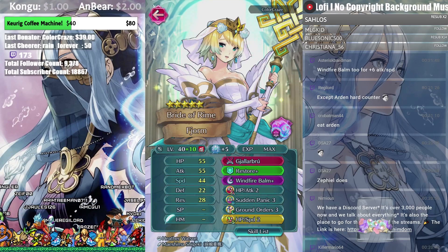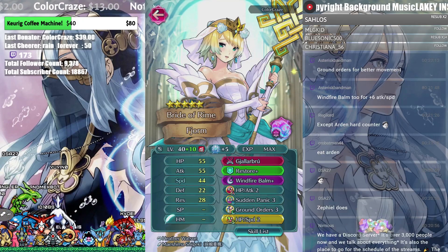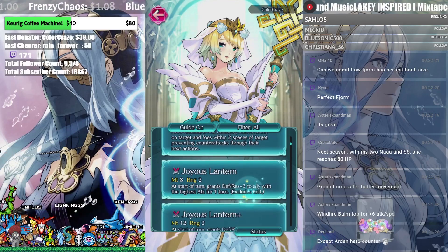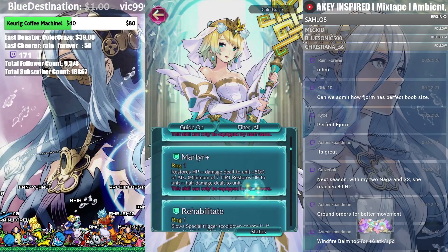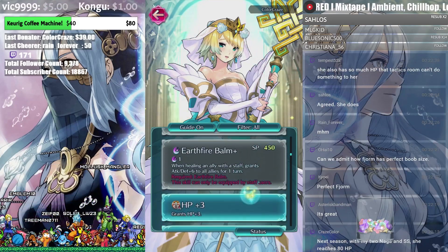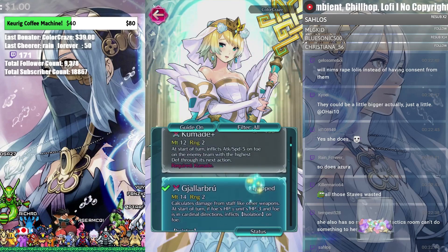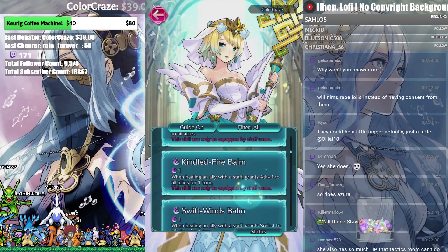Ground Orders — so you can move around really easily. I really like this Fjorm a lot. You basically said everything there is to say. The only thing — she does get plus five defense and HP from being with Naga. Even with that, Sudden Panic is really good. If you're using her for just support this is perfect. If you're expecting her to attack more than once, Dazzling Staff might be considered, but if you only need to attack once, or just be support to heal and debuff and stop the enemy from using assist skills, this is perfect.